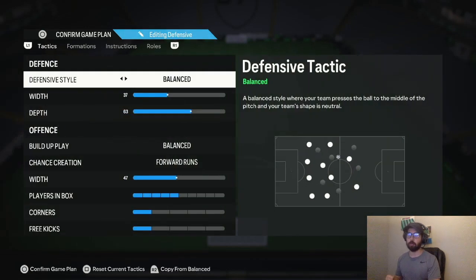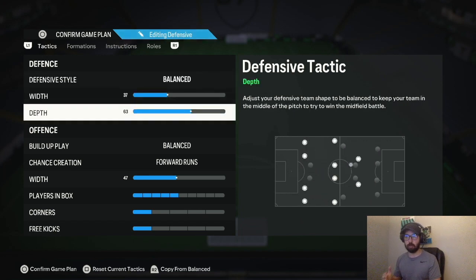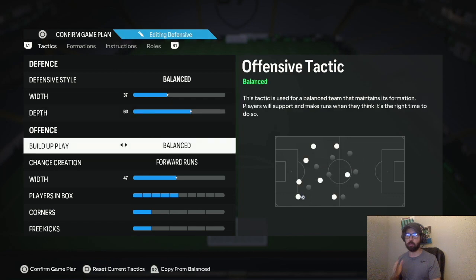The tactics are as follows — this works for both old gen and new gen, I tried and tested it on both. Build-up play: Balance. Width: 37. Depth: 63. Build-up play: Balance.